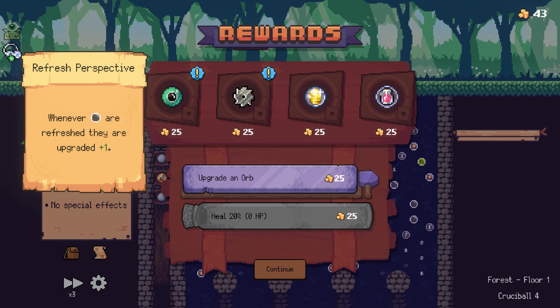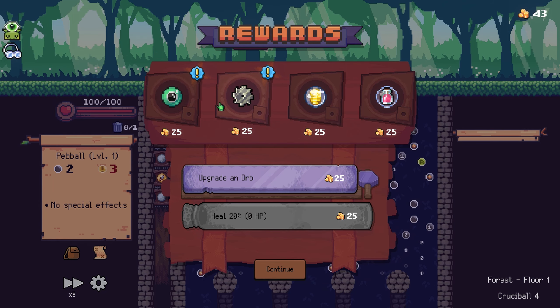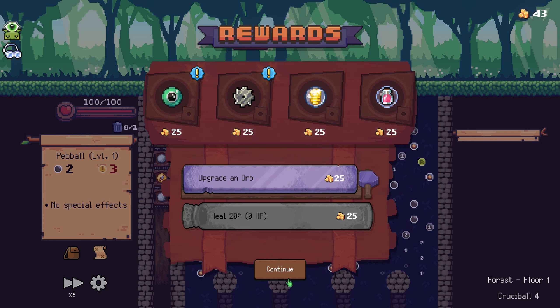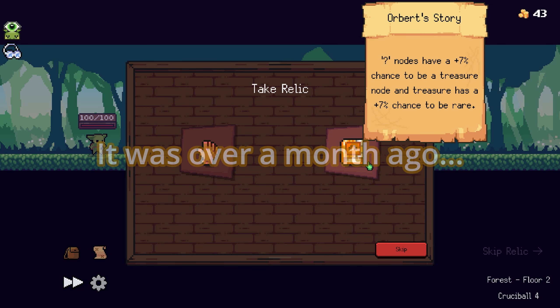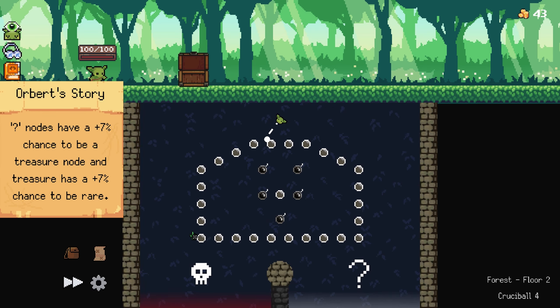Let's see what we're going for. I got this relic which is: whenever pegs are refreshed, they are upgraded one time. So I'm going to try and go for Refresh Synergy - I don't think there's any here, so let's just continue on. Peglin just got its 1.0 release, so I kind of want to play it. Treasure has a plus 7% chance to be rare - let's do that. Let's go to question mark and then down this way.